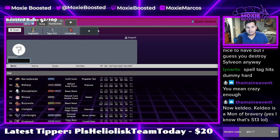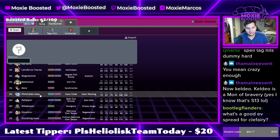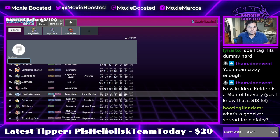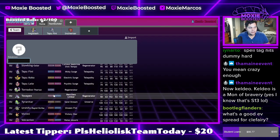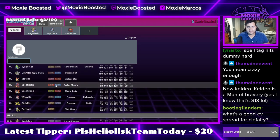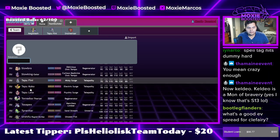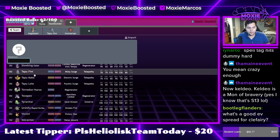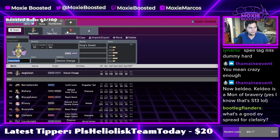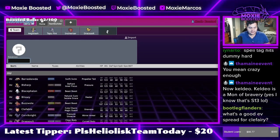We're using Incineroar because I want to, not because it's good — but actually I think it is a good Pokémon, controversial but I think it's very good. I feel like sand works for this team. We could do like a Dracozolt, or yeah — Dracozolt and Tyranitar.